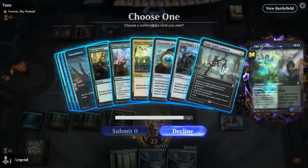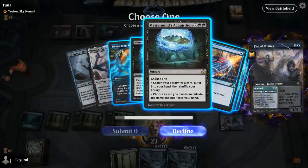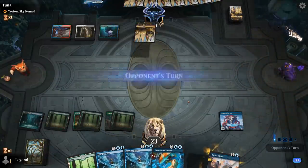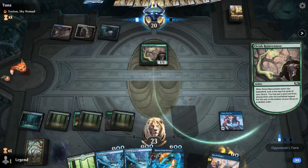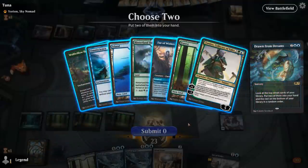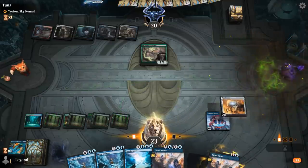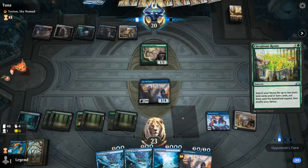I put one copy of Drawn from Dreams in the deck for this occasion. Could also get Mastermind's Acquisition since we have Gift of Paradise to make black and just get Omniscience that way. I'll just get Drawn from Dreams to keep the double Acquisition in the sideboard for the combo kill. There's Omniscience in the top four — grab another Fae of Wishes. We've got our four permanents required so next turn we should have it. Opponent is heavy on gates so Maze's End seems like a likely inclusion — already up to seven gates.